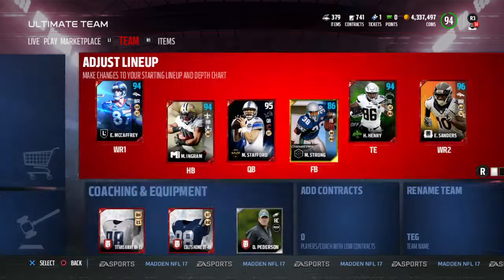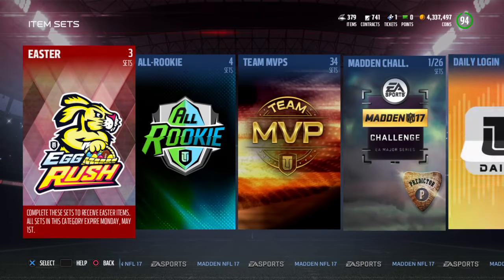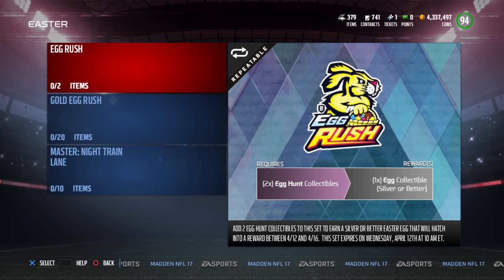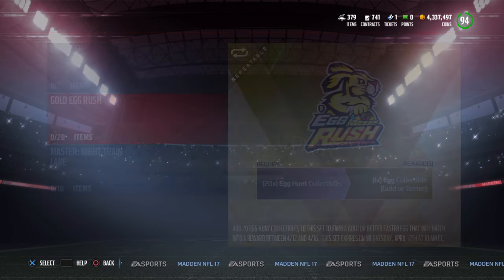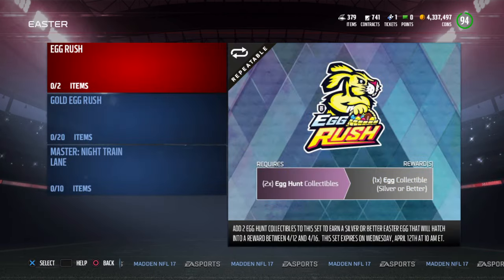What's up guys, welcome back to another video. Today we have the new Easter promo that just dropped. It's pretty cool, a little bit like the Christmas promo — you get eggs and they open on a certain date. Hopefully they're not bad like the Christmas promo was.